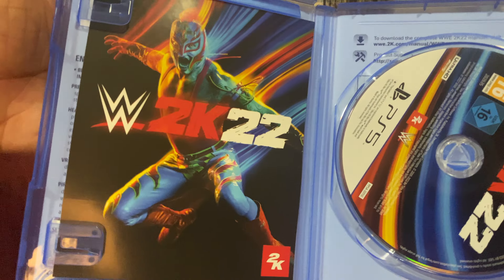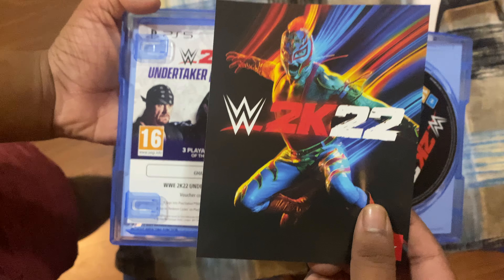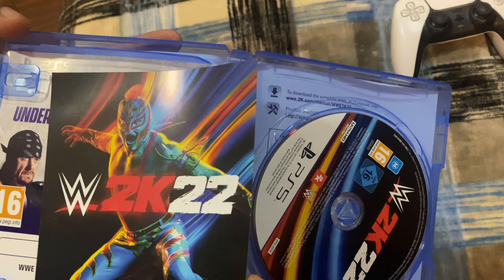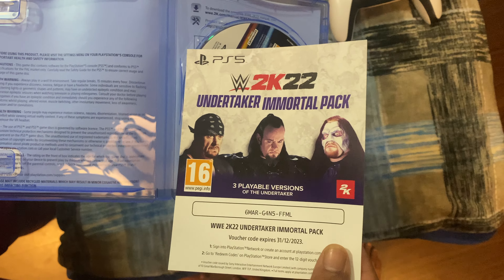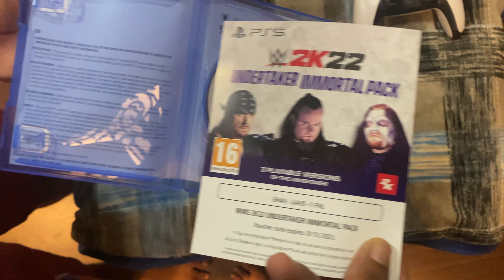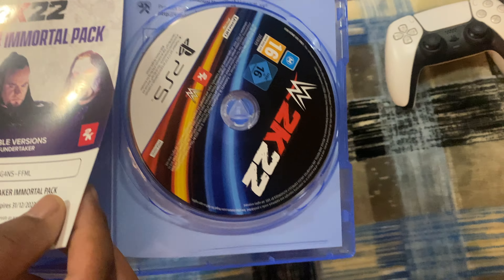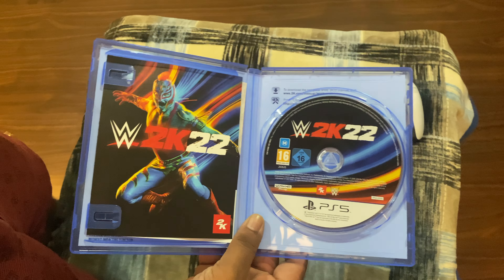So here we can see there is a voucher or a code — it's a code for the Supercar and Undertaker Immortals pack, in which we get three versions of Undertaker, and our disc. I don't think this time we are getting a NWO pack.